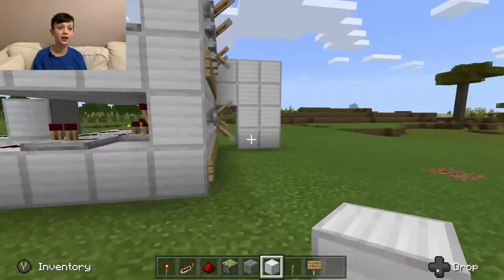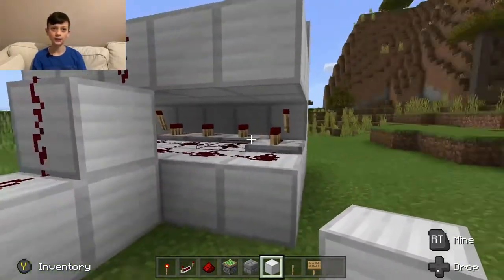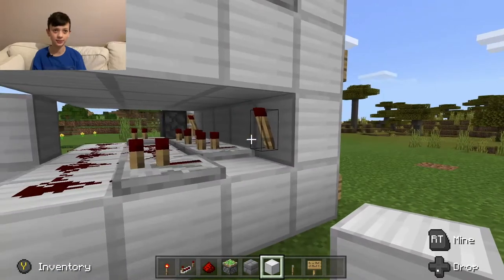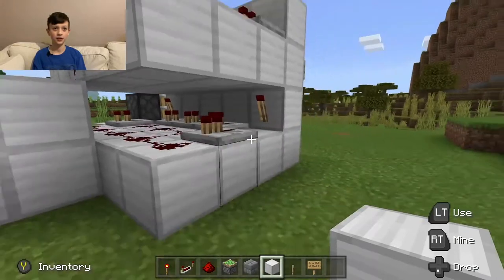You can make the code anything you like. But as I said, any levers that you want down have to have this redstone circuit behind them, and any that you want up, it has to be this redstone circuit behind them.